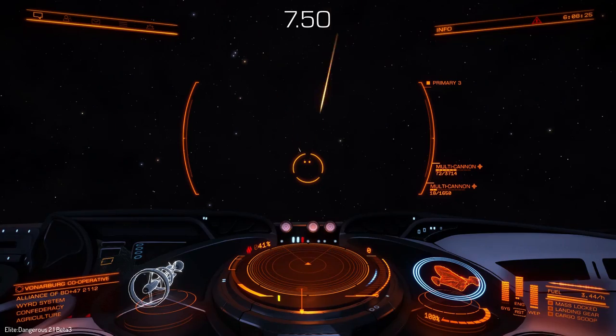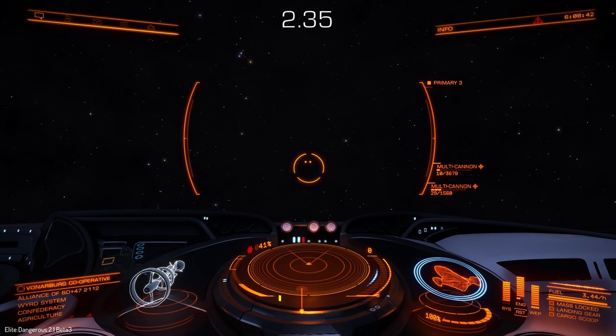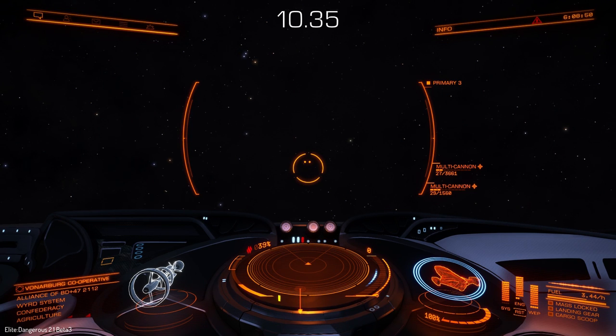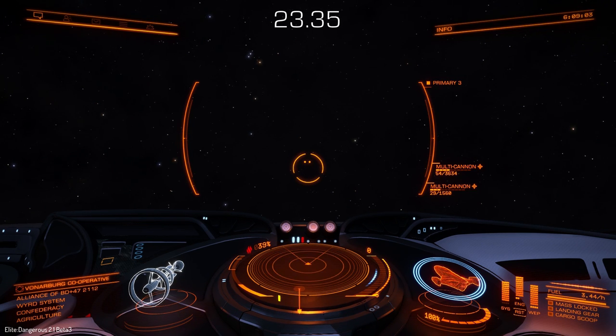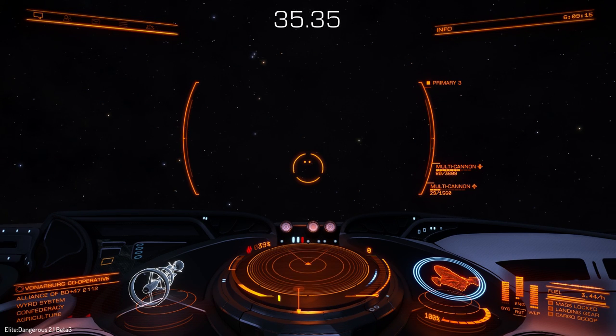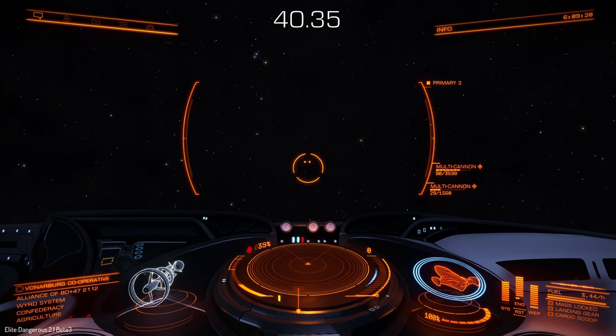Now I will shoot out all my clip for the Auto-Reload multi-cannon and see how fast it actually reloads. I will go down to as minimum ammo as I can and wait for the clip to refill. I actually went down to 5 shots and it took 56.22 seconds to reload 119 rounds. So my multi-cannon with Auto-Loader can reload around 2 rounds per second — slightly above 2.11 rounds per second.